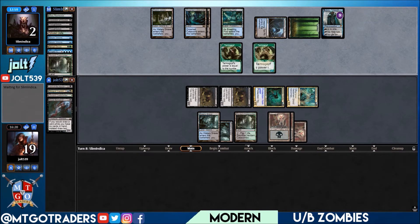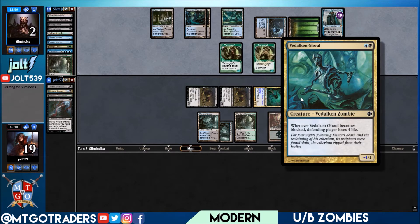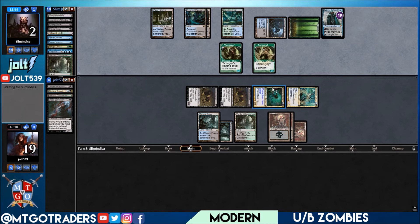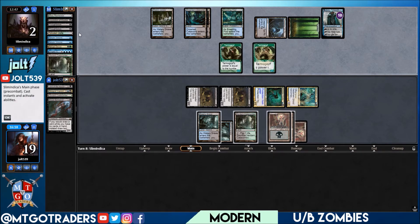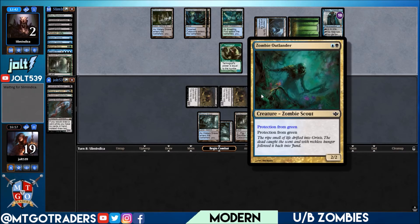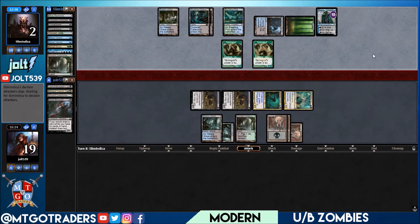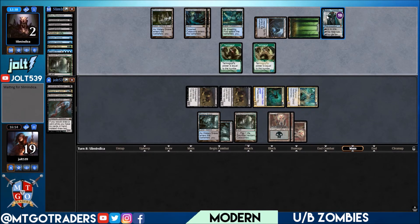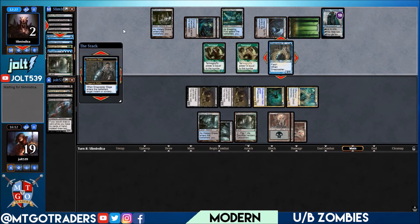They haven't activated Jace yet. Vadelican Ghoul goes to minus one, we have protection from green with Zombie Outlander, they have one card in hand — almost puts them on Fatal Push or Snapcaster. But they're getting down a second Tarmogoyf which can block with Zombie Outlander. We'll see what we draw. They do have four mana up with one card in hand. They're tapping — Snapcaster into Abrupt Decay, which will take care of... Serum Visions.